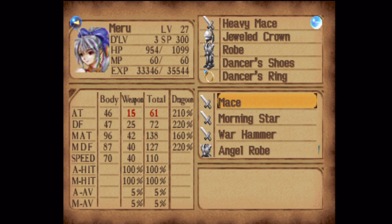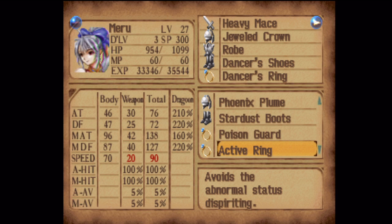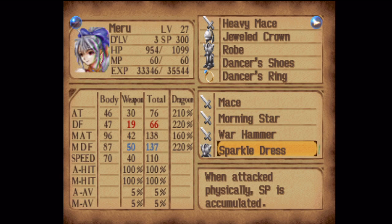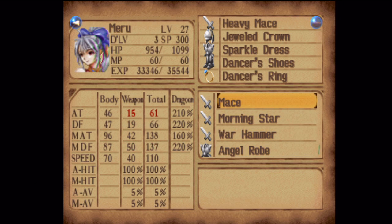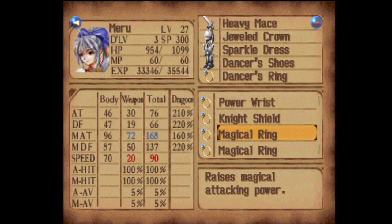And Mero — I think you're pretty good there. Let me see the difference with the sparkle dress. I think I actually want the extra magic defense of the sparkle dress. It's not a big deal either way. And if I had a whole bunch of burnouts, I might give Mero a magical ring, but I have a different plan in store.